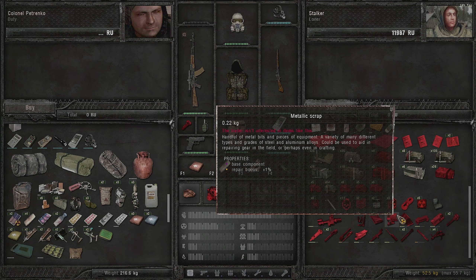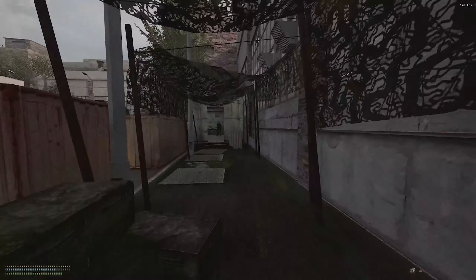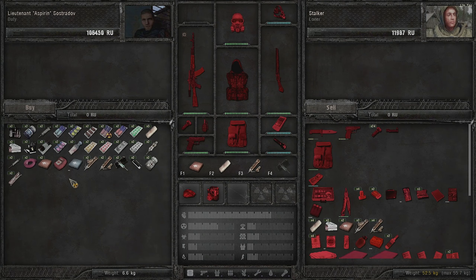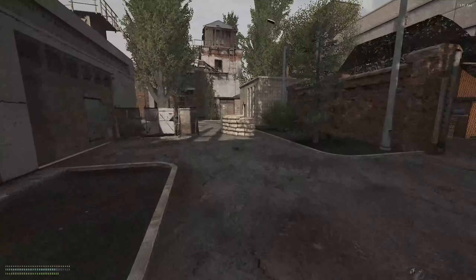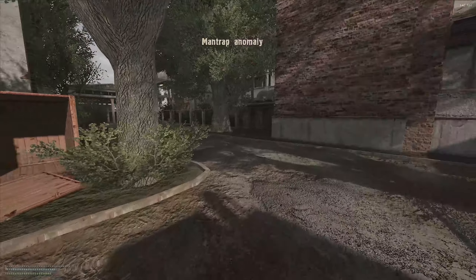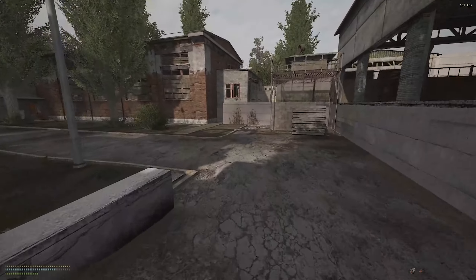We're a bit low on money compared to the last episode, but it's okay. Over here is the medic where you can buy a whole bunch of meds. We went and got some med kits and a couple of morphine shots. Now we're going to go to the technician, and you'll see what that backpack was for.